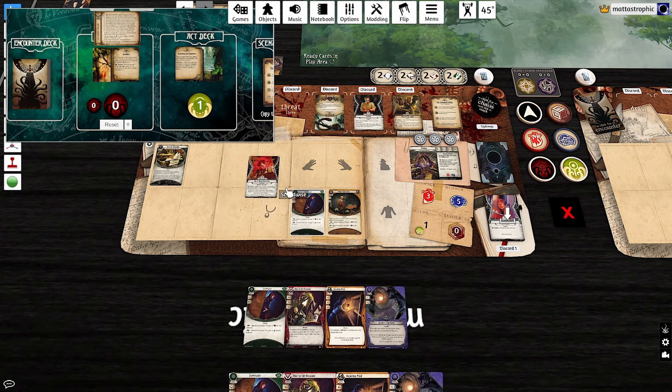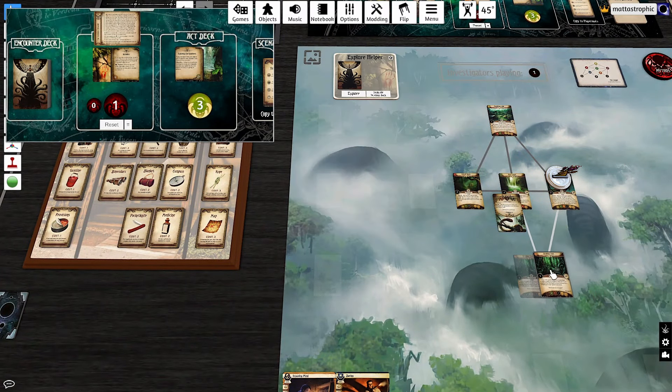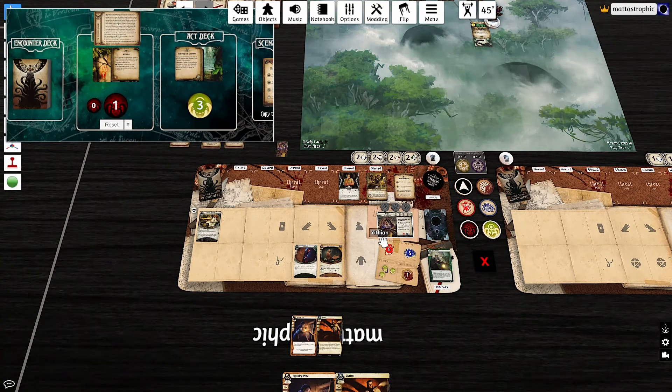There are still two treacheries in the deck — kind of awful. We move, which triggers more effects, and realize if we go there we'll die immediately. We can't do that, so we have to try to make the test with almost nothing left. We do our best with Quick Thinking and succeed the agility test at four on two — we even get an action back. But then we hit another treachery and it's going to go badly. We explore again, but the Boa Constrictor walks up, hits us, and that's all she wrote.